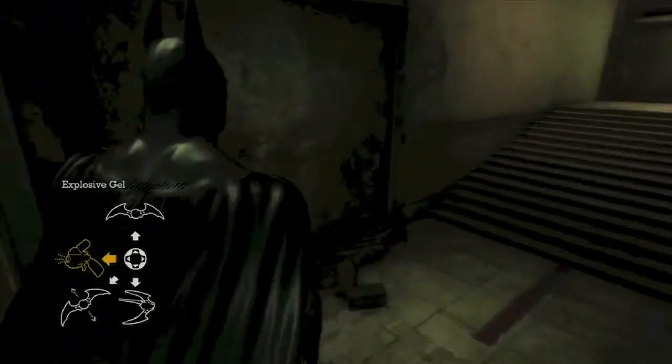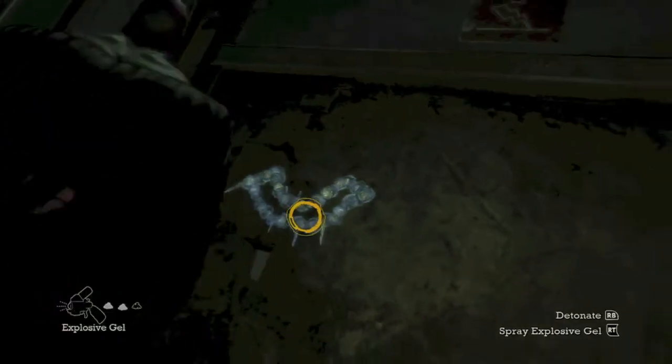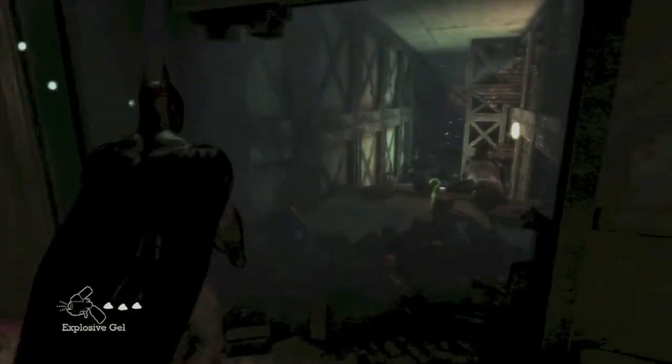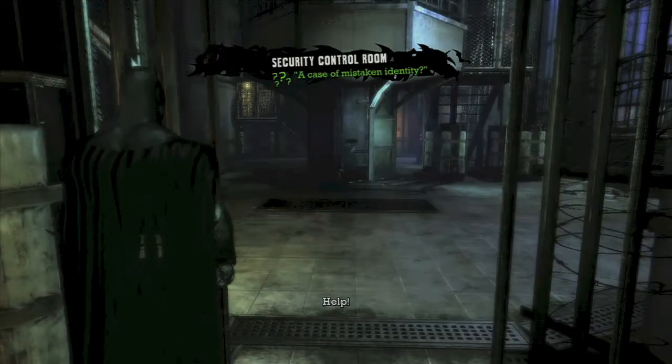This is when we're heading into the generator room. Before we enter, you want to spray this wall to your left with explosive gel. Detonate it and there should be a Riddler trophy right here. And we can go on our merry way.